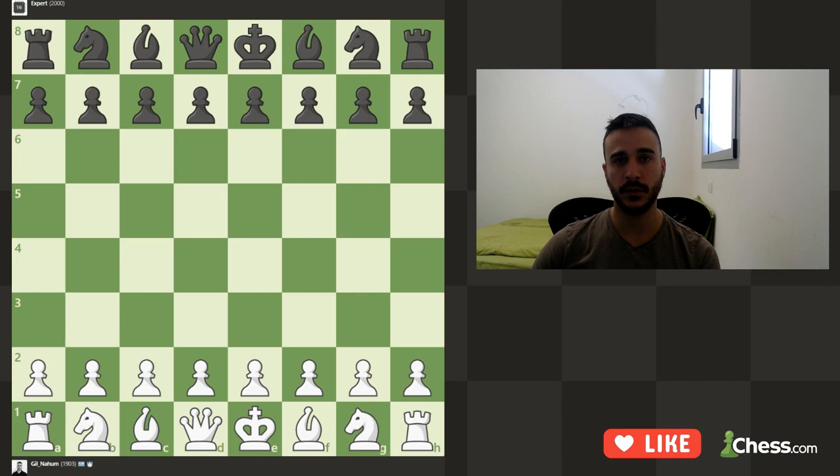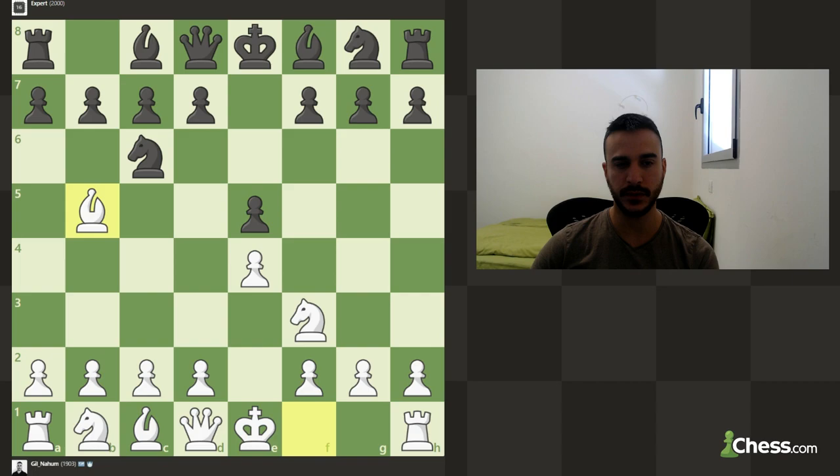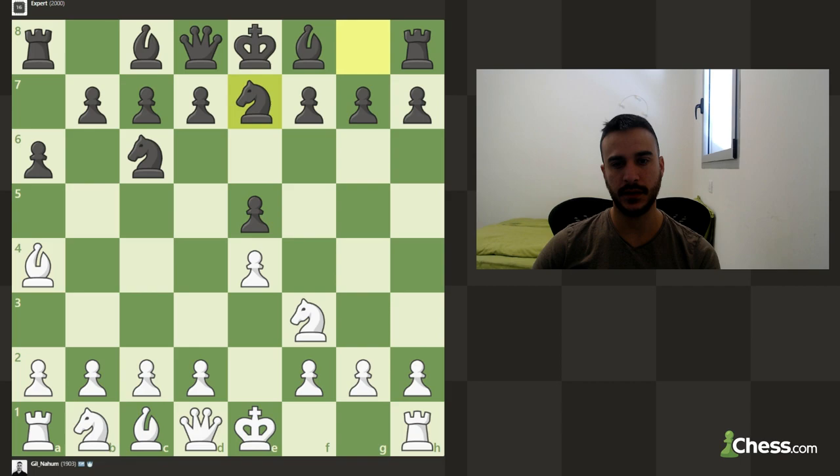We're playing against a 2000 elo engine, so let's play e4. Knight f3, and knight c6 is coming next. Let's play bishop b4 — this is the Ruy Lopez. He's playing the Morphy Defense. Knight e7 — I'm less familiar with this move.